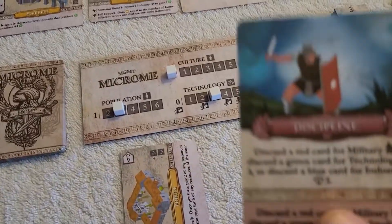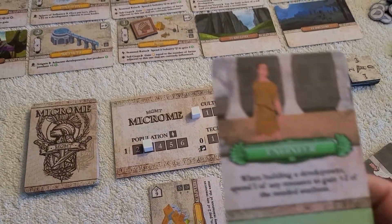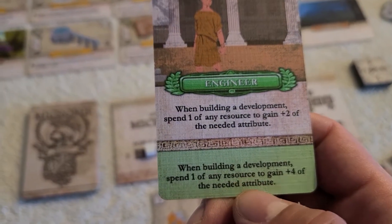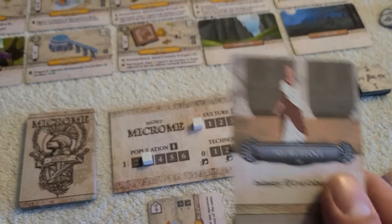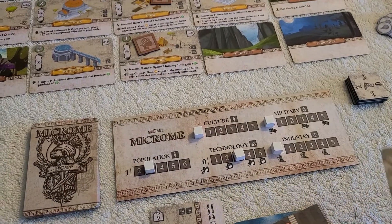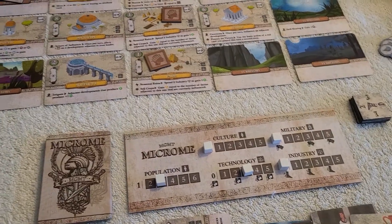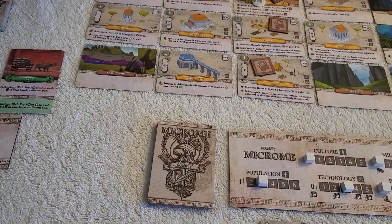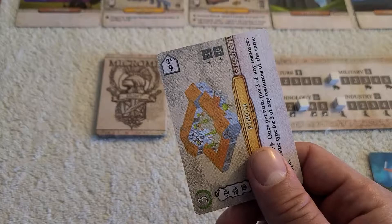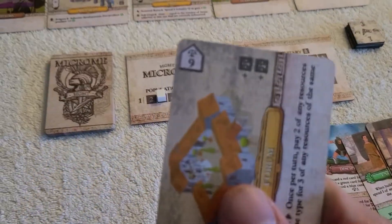The four suits are industry, culture, technology, and military. Military cards are typically red, industry is typically gray, and technology is green. So I was going through how you build a development — you could play cards and power them up with resources to get to the required attribute value, like industry nine.